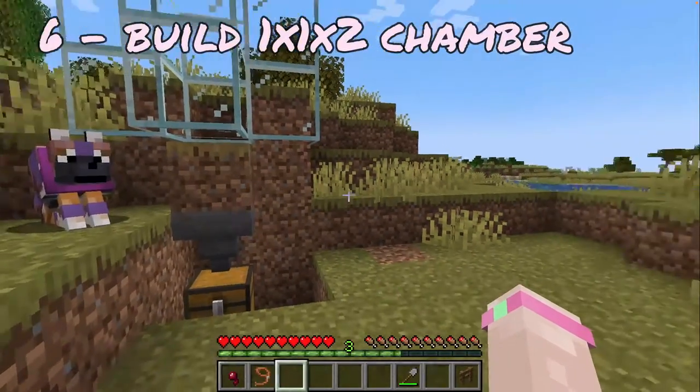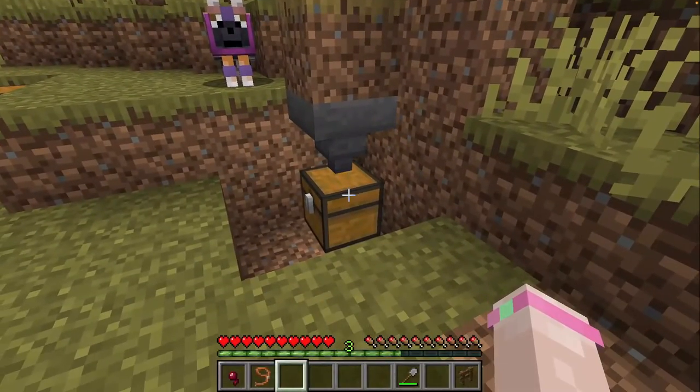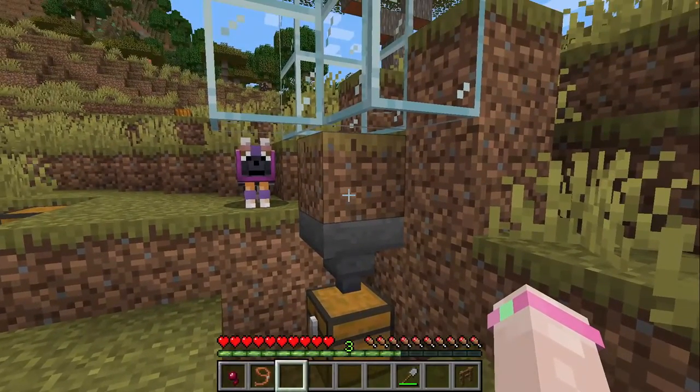Then build a two-high wall on all sides. I like to use glass so I can see the critters, but you could literally use any block you have handy, and that's basically your farm.